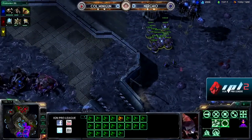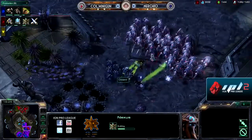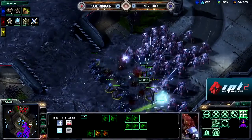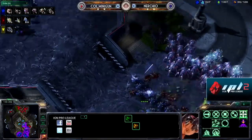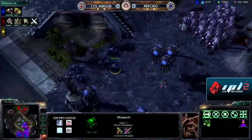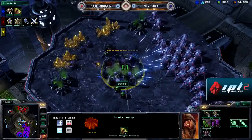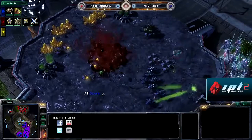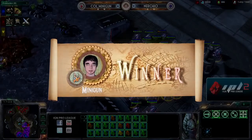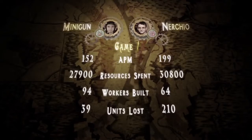Nurcio trying everything he can, throwing wave after wave at Minigun's army, but Minigun continuing to take those small incremental supply leads and blinking away from the drones. The drones are off the line so he is not mining — Minigun pulling back very intelligently, not wanting to lose all these Stalkers. Minigun has now sent Nurcio down to relatively low production. All these drones were pulled off the line for so long — critical economic damage. Down to just 40 drones to Minigun's 76 probes. Minigun crashes through, gets the gold, and GG is called. Nurcio leaves the game. Minigun finds himself up 1-0 over a very strong Zerg opponent.